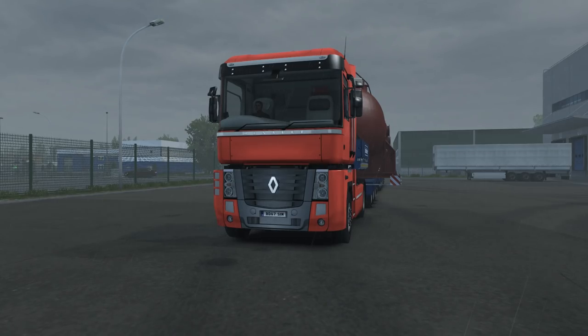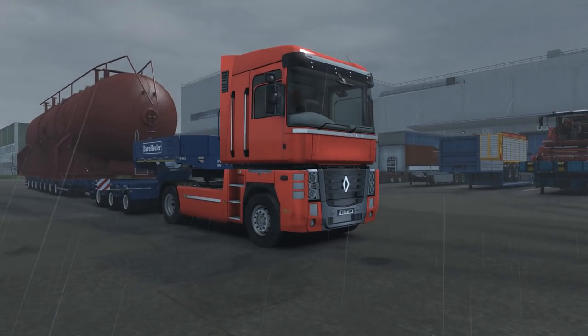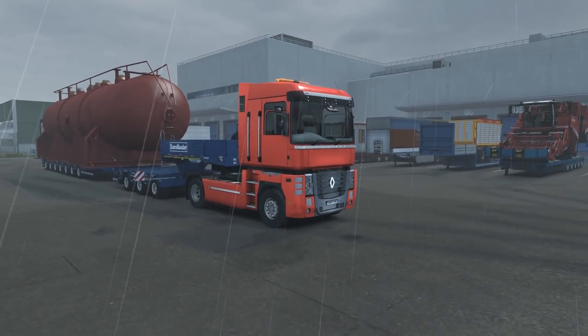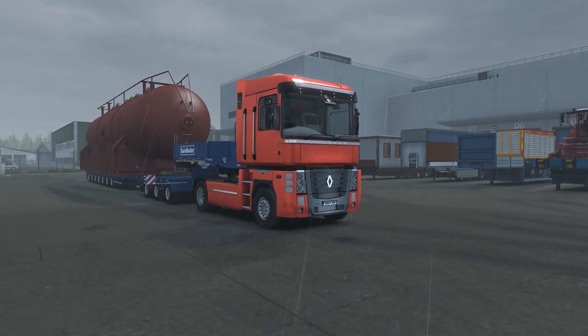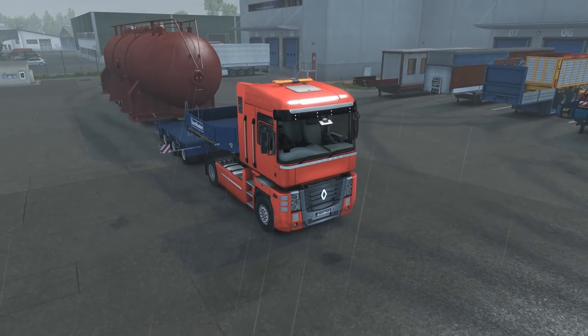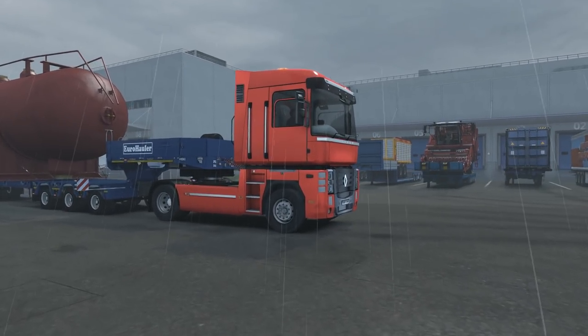Hello and welcome back to another episode of Cheap Truck Heavy Trailer. Today you join me in a bright red Renault Magnum hauling a 70-ton heat exchanger. This Magnum has got a 440 horsepower engine, 2200 Newton meters of torque, a six-speed manual gearbox, and no retarder, so this is going to be pretty interesting.